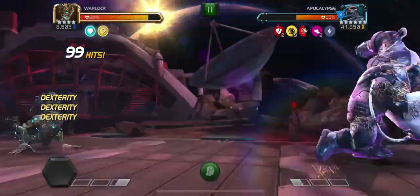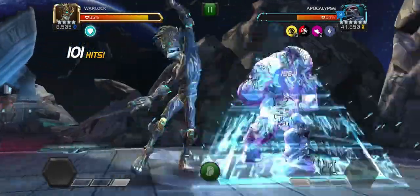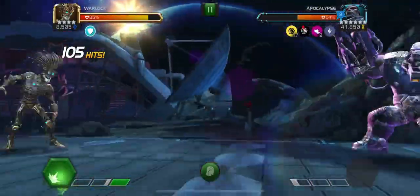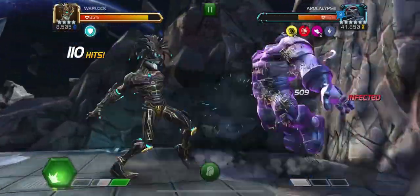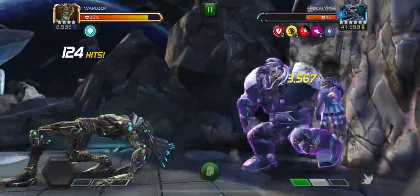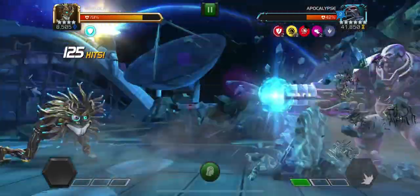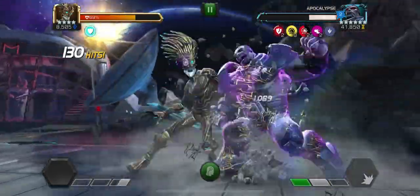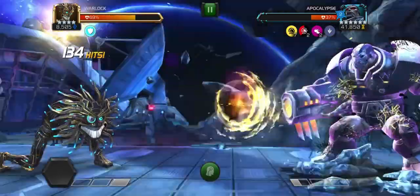Apocalypse's dash-in medium attack is quite deep, and you've got to be really fast to react to it. Most champions can do it to a certain extent — I've done it consistently with Corvus Glaive facing the AQ Apocalypse boss on Map 7, doing shallow evades and light intercepts. But about 50% of the time it doesn't work out and you do get clipped and eat a lot of damage. With Warlock, as you can see, that doesn't happen.